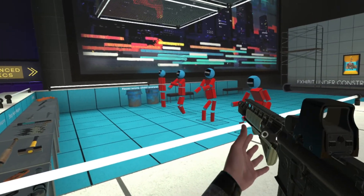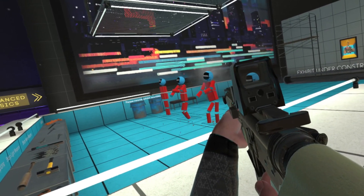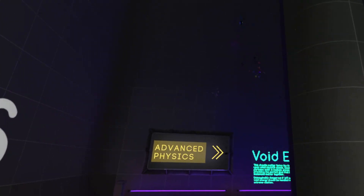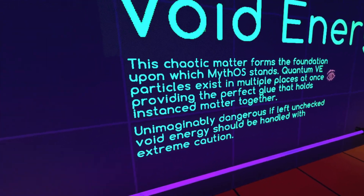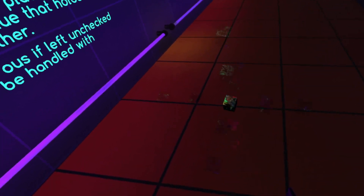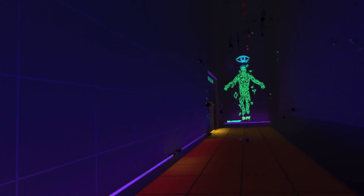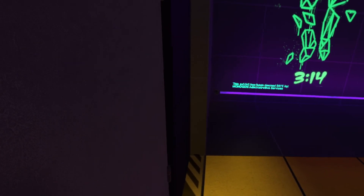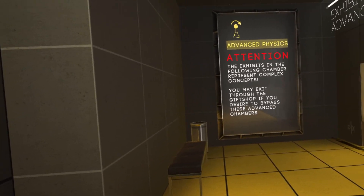Okay. This is for testing physics against actual enemies. Interesting. Advanced physics, as opposed to regular physics. They're going to do the quantum physics over here. Void energy, huh? Is that what this is supposed to be? The exhibit has been deemed safe, it says. So that's good to know. I trust the company.